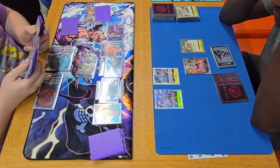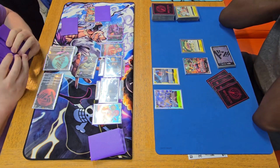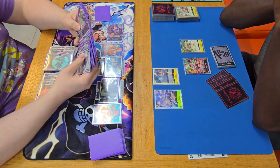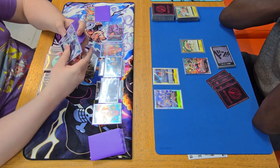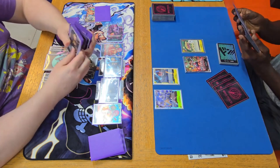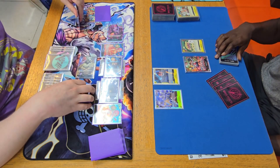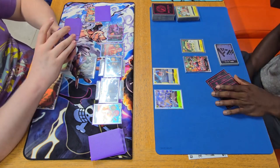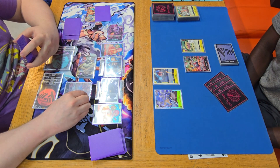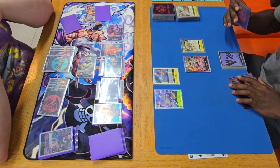I play Rebecca here. The question is what Rebecca's going to get. I've got a stack so I could go any route I want — maybe Brook or a 2k counter. I get a Kalifa, so we get the 2k counter, and pass turn with four Don left up. I could have swung with that Don — I could have put seven with Kalifa.